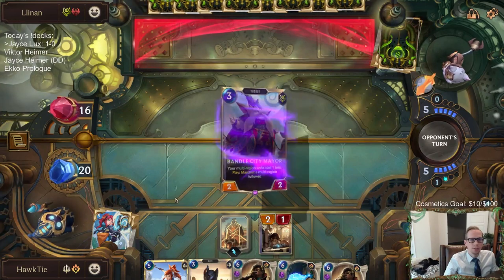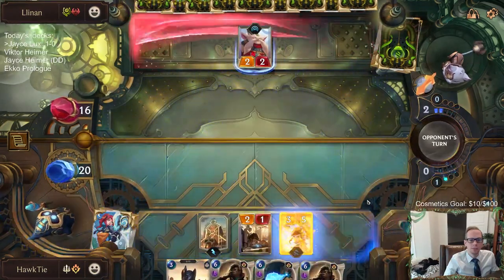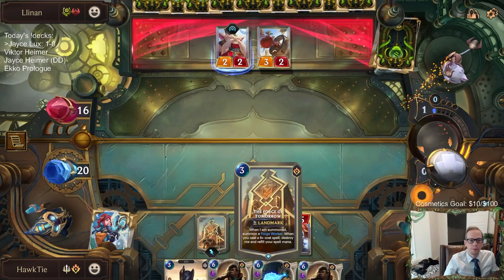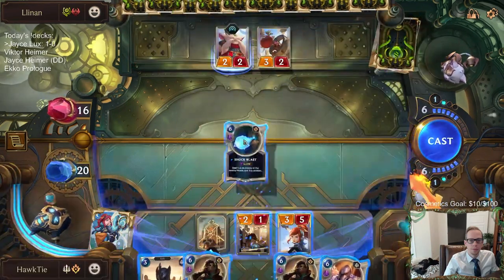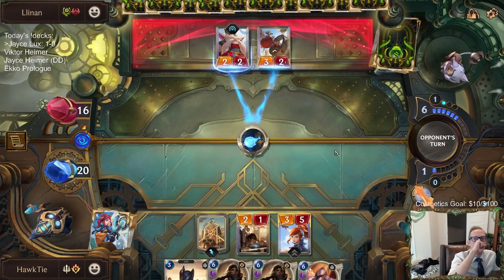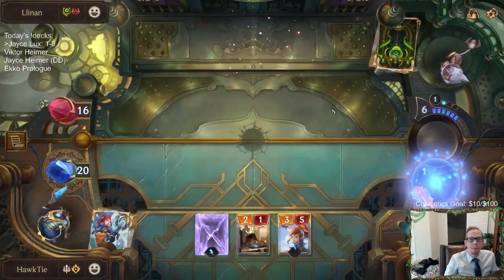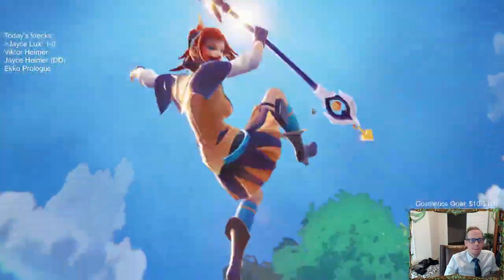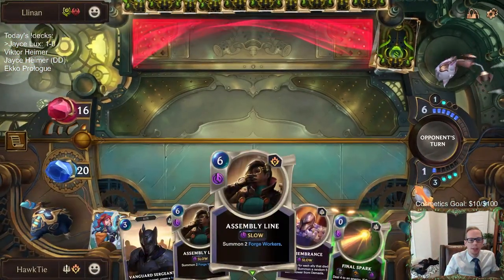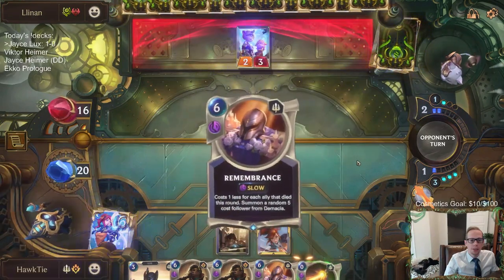We're gonna get Lux in play. Man, triple Mayor. I just really want to kill these Mayors - I don't want them to have the one-less cost on everything. It does mean that they don't necessarily have to play a unit now, and then I waste my Final Spark. The problem with going that route is if I play Assembly Line, we make a Final Spark that kills the Mayor. Maybe I should just be going that route - if I hit Assembly Line, I'm kind of good.